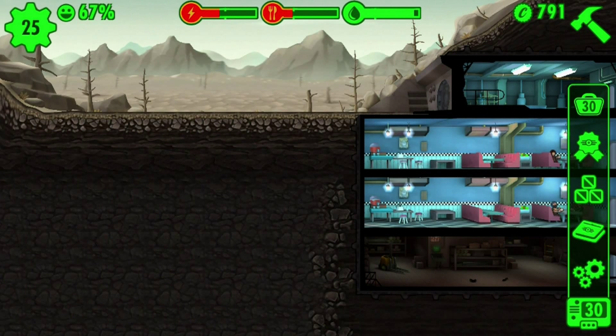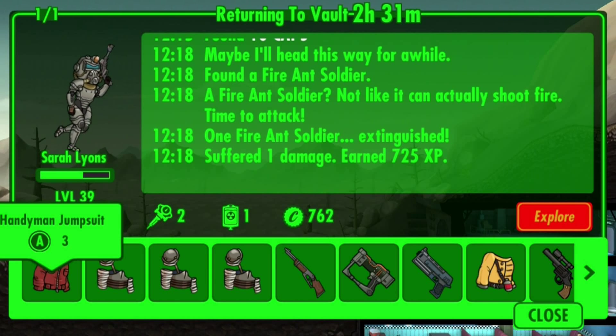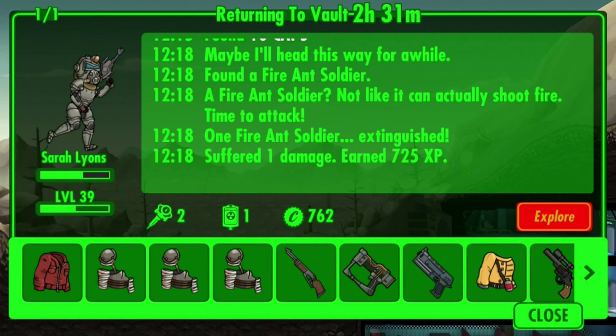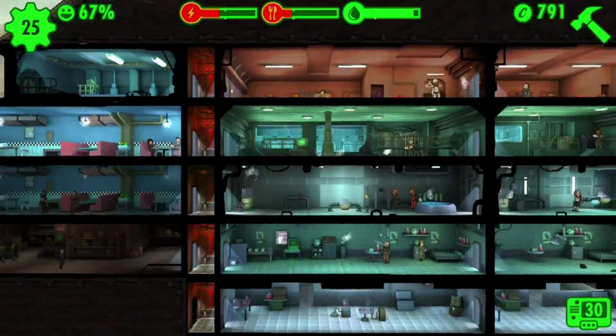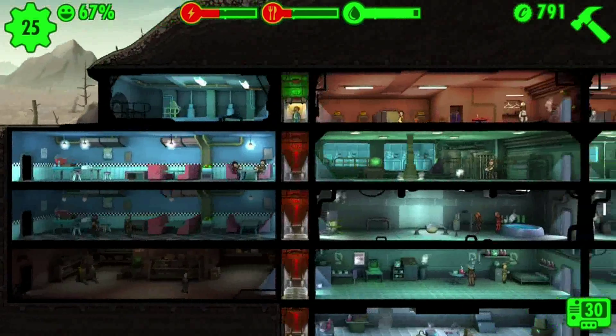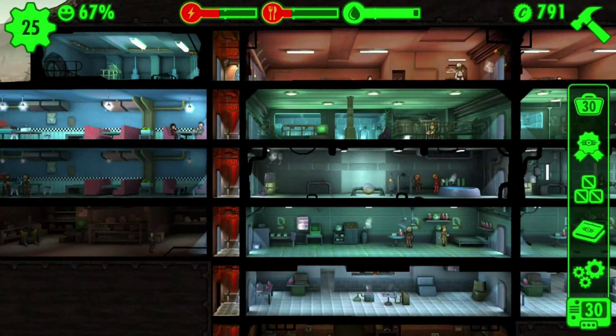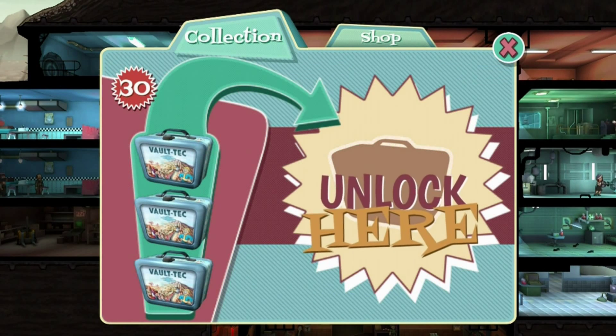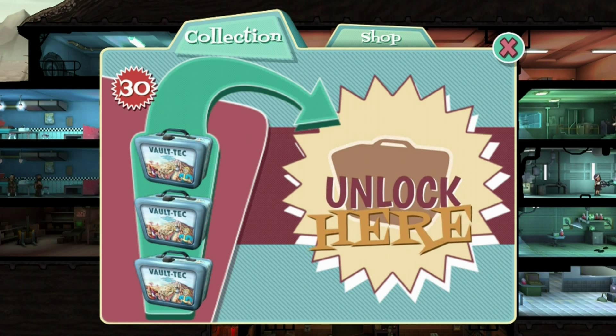I'm gonna show you quickly - you can send people out of the vault. There we go, I've got someone coming back to the vault now. She's got an alien blaster which I got in one of these packs - like a FIFA pack in a way. She's scavenged out there and come back with all this stuff. My vault's running fine, I've had a few raider attacks but yeah. You can buy these packs in the shop - I bought about 65 of them.